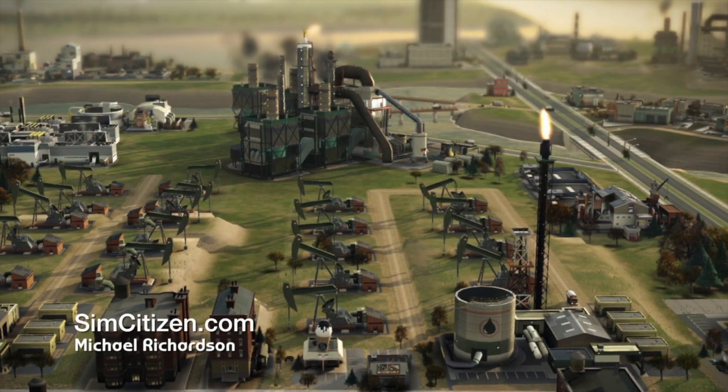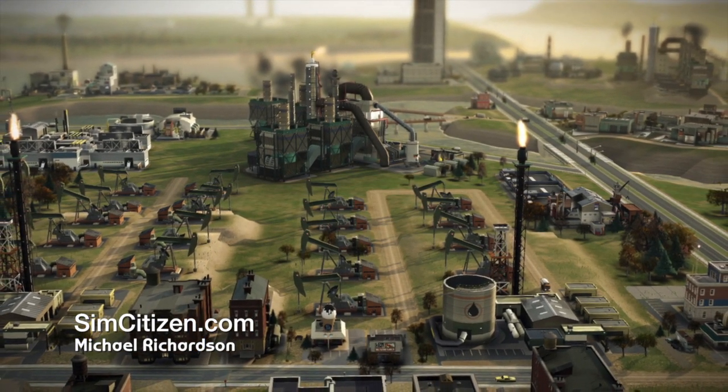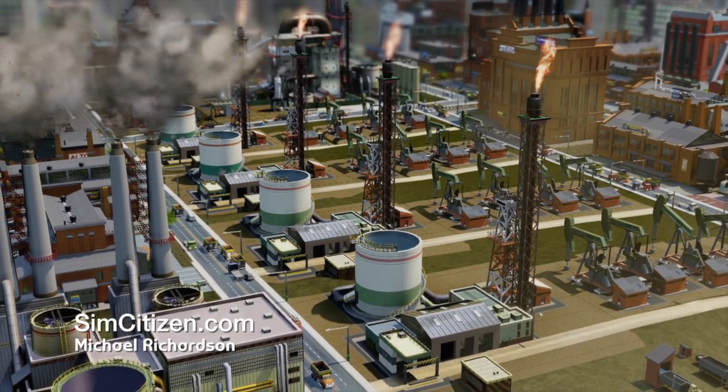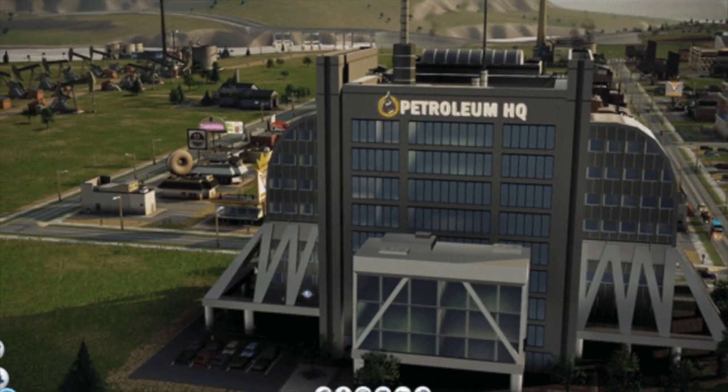One of the questions I want to ask about is the depth of the simulation. I built a city that was all oil — refineries sitting out in the field, the whole nine yards. So if I build a trade depot and I plot my four trucks and a refinery, and I'm pumping oil out of the ground with say 12 trucks moving stuff around, do those trucks reassign themselves?